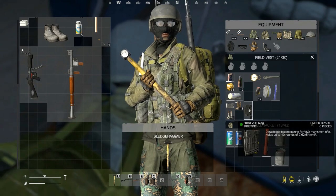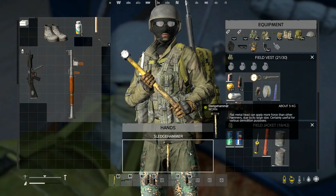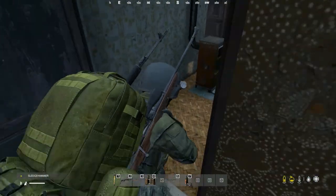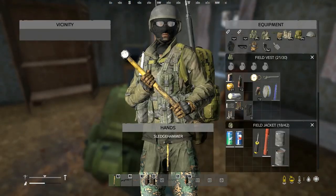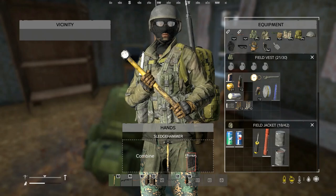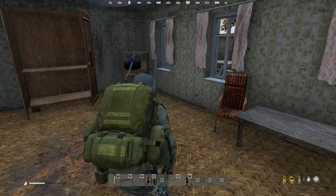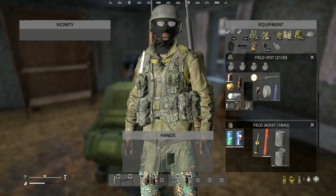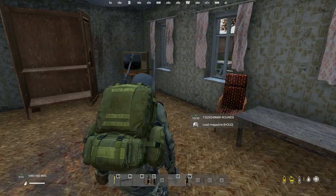VSD takes 762 by 54. So let's go ahead and swap these out. Let me get out of here — I've got to reload that magazine. Do I have 762 by 54? I do. I want to swap. Let's put that away. There we go. 762 by 54 — let's go ahead and combine them.